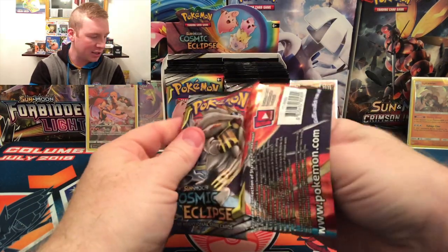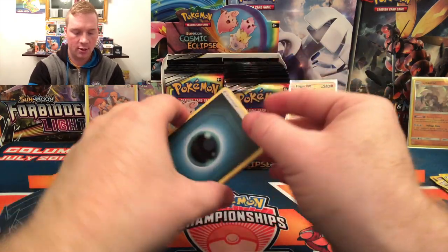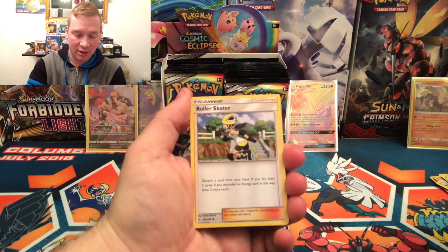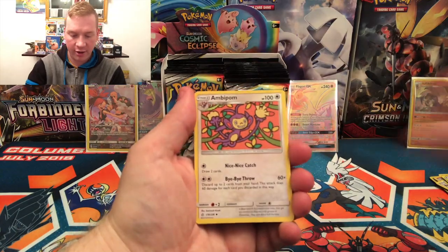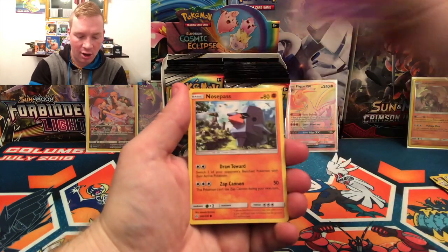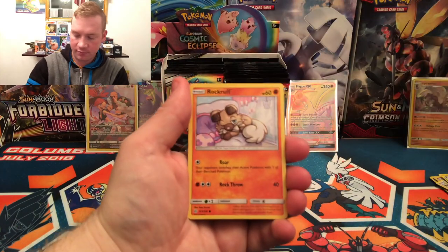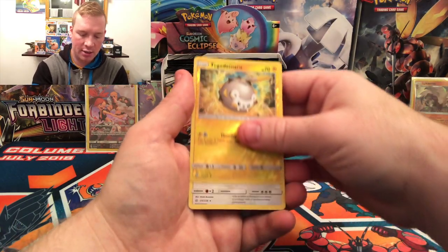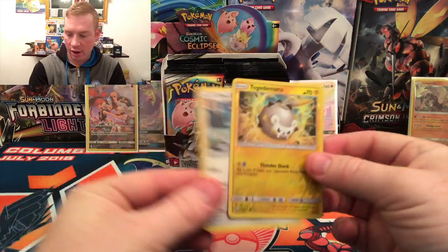Alright, keep on chugging along. I think that Dark Box is going to get really good with some of these cards — I'm looking forward to it. Clefairy, another Apem, Litleo, Koffing, Nosepass, Snorunt, Rockruff. Reverse is a Togedemaru, and another Ursaring — this time just a regular rare.